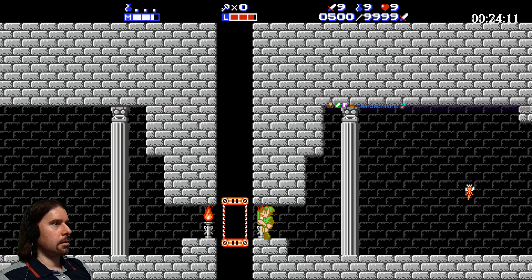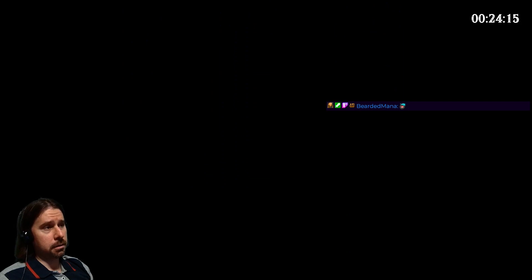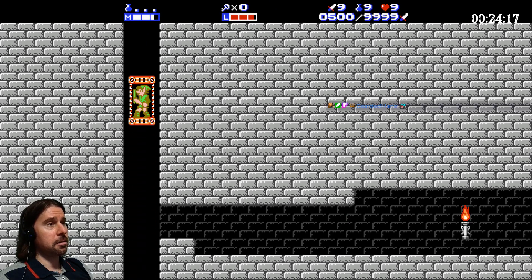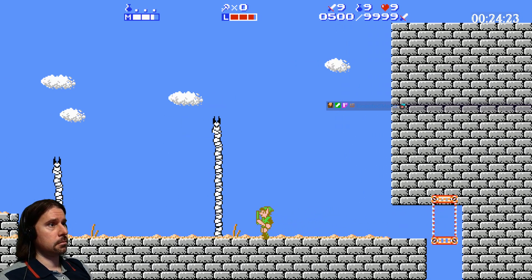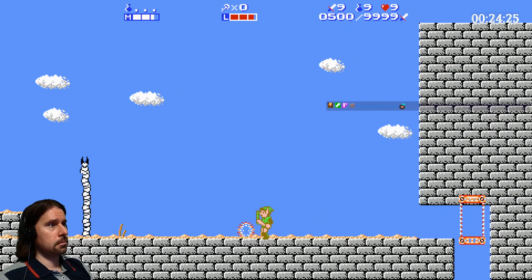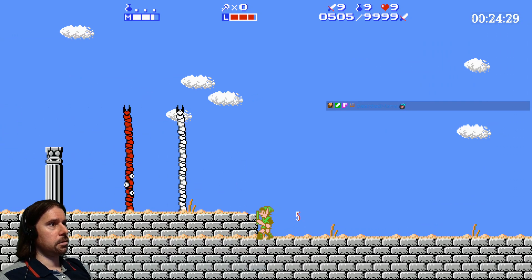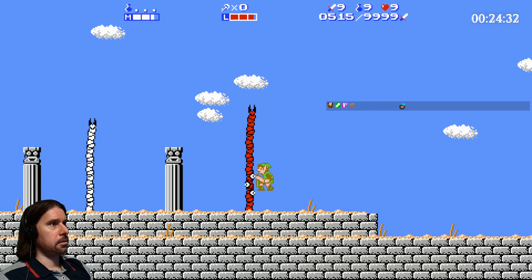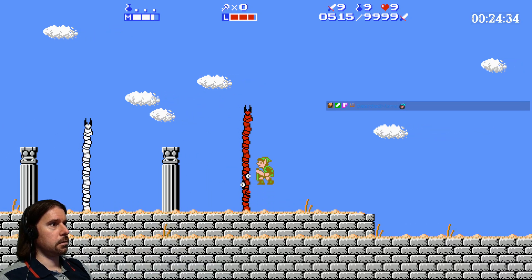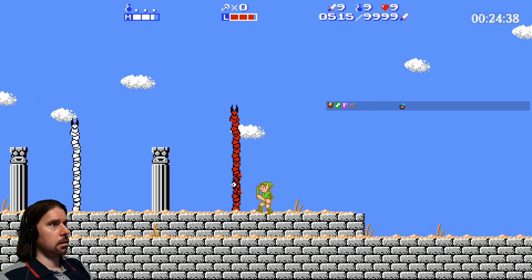I think we should go up first because I have the feeling that up is where the heart container is on the outside. There are some really cool creative ideas in this game, like this thing. You have to be fast - holy shit! How can you be so cool? Can you hit all three at once? Yes! Wow, nice.